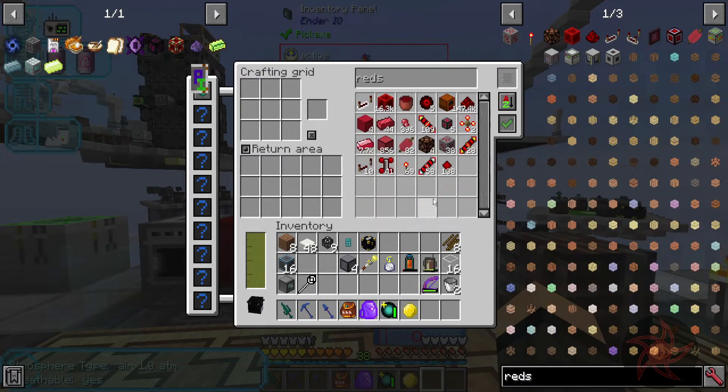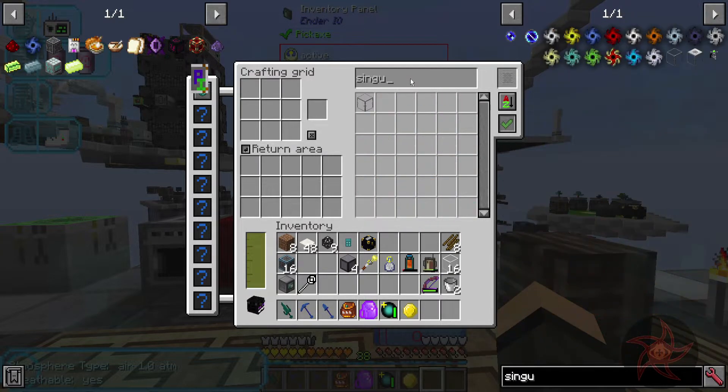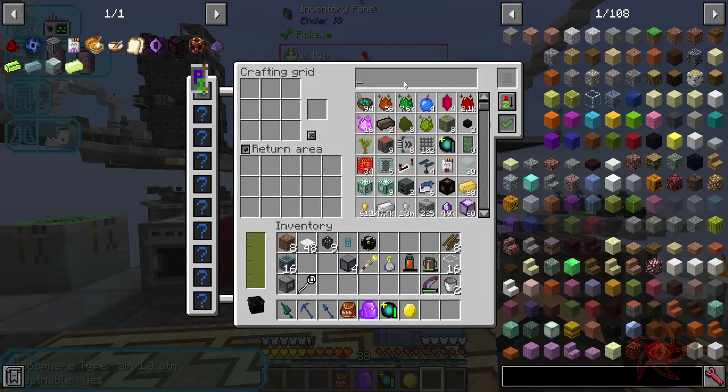Redstone - definitely going to need that as well. Nothing else in it. Everything needs redstone to craft with. So we have quartz and copper.